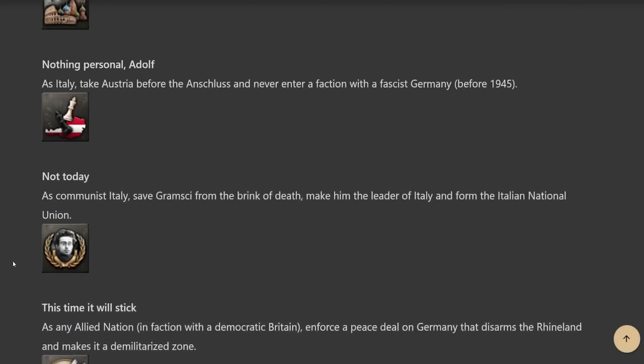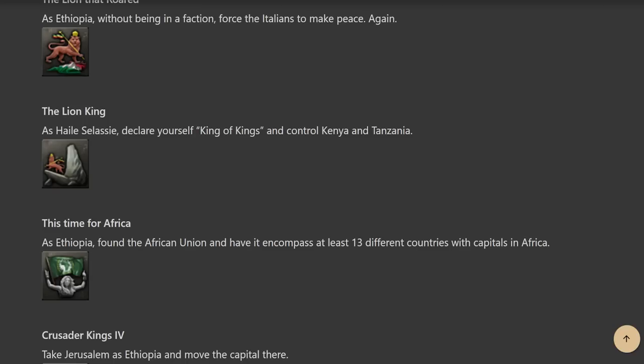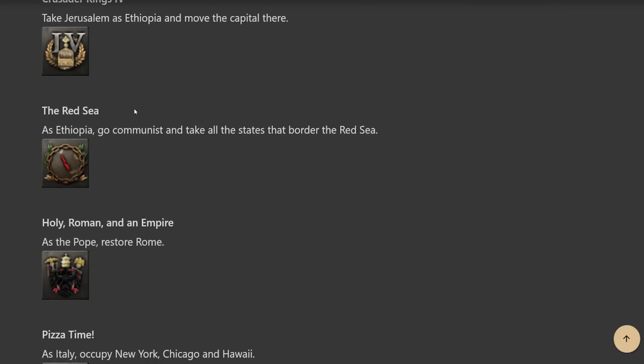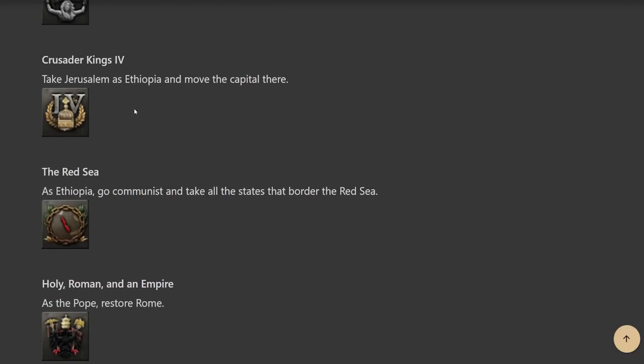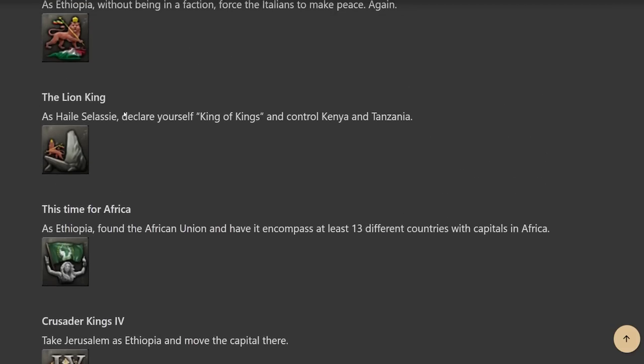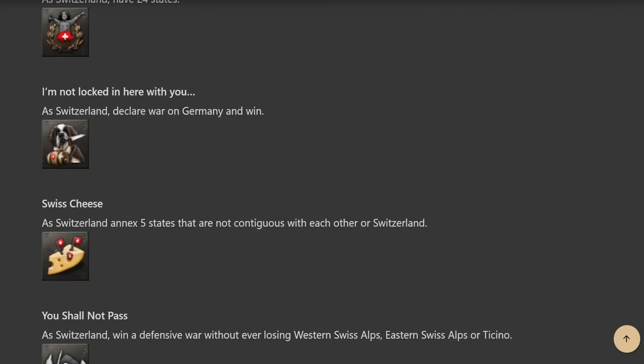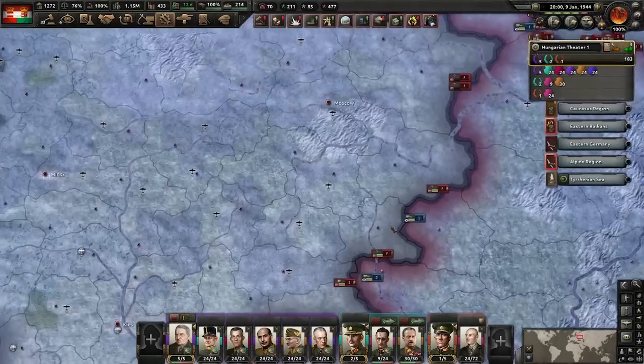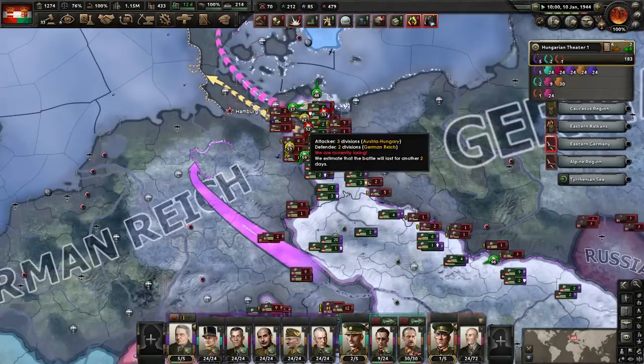All in all, most of these achievements look reasonably easy. I am absolutely dreading the Ethiopian ones that require fighting the Allies — especially as Ethiopia, you're on your own with no resources, no factories, no manpower, fighting the most powerful states in the world without even being able to trade. Other than that, I'm looking forward to these achievements. Check out the Dev Diary — I'll leave a link in the description — and really look at the stuff about the artwork. It's very impressive.